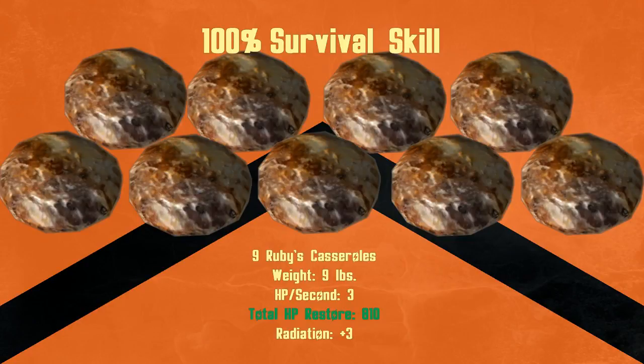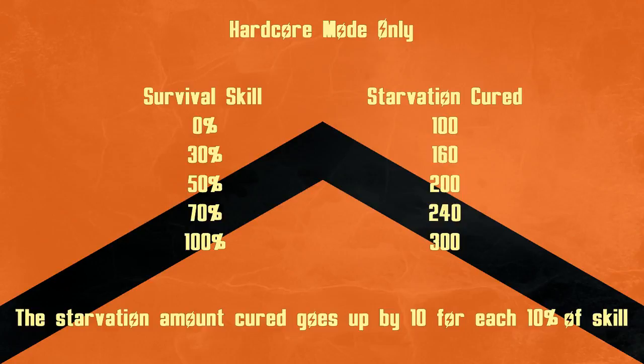The Wasteland Omelette is incredible — I can't remember the exact numbers right now, but not using it can make the game quite a bit harder, especially in Hardcore Mode. If you're playing in Hardcore Mode, this casserole fills 100 starvation with no skill, 200 starvation at 50%, and 300 starvation is cured at 100% skill. So it's even great to keep around for that.